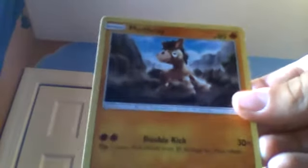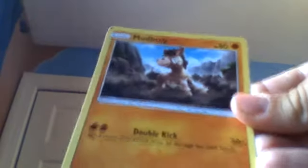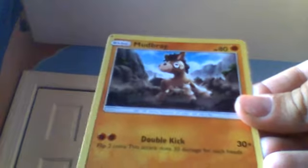And next we have one with 80 health — Mudbray. I kind of put a little weak ones in here, but I think they're kind of strong. We have Double Kick: flip two coins, it does 30 more damage for each heads.